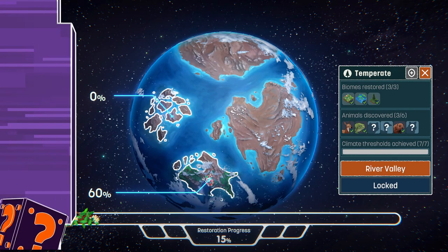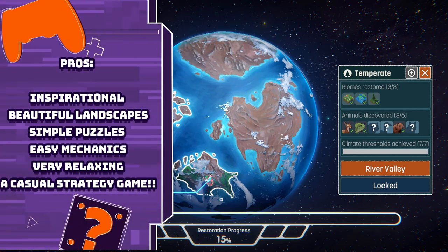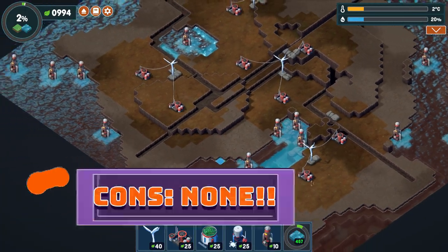The pros and cons of Terra Nil — Pros: inspirational, beautiful landscapes, simple puzzles, easy mechanics, very relaxing, and a casual strategy game. Cons: none.